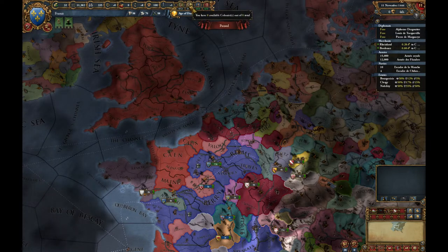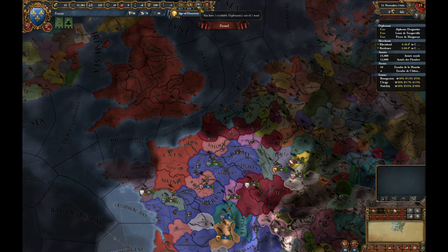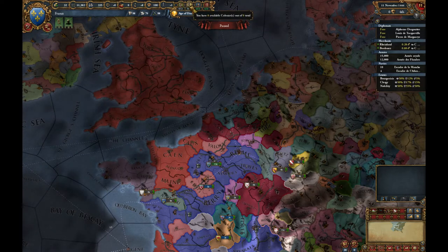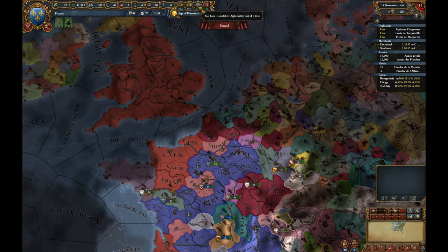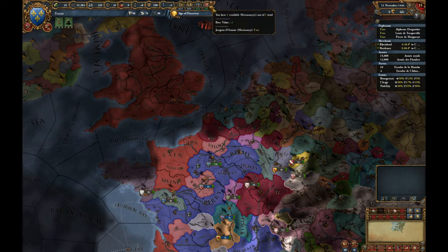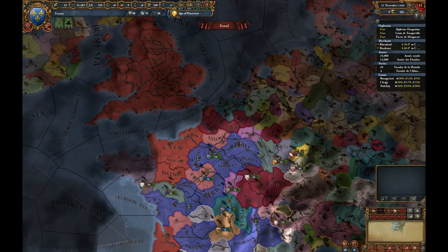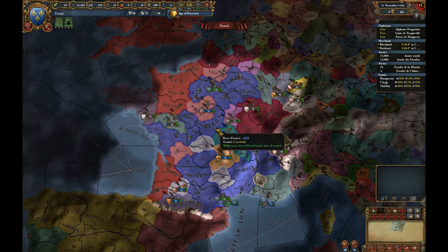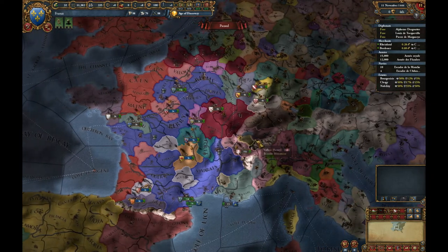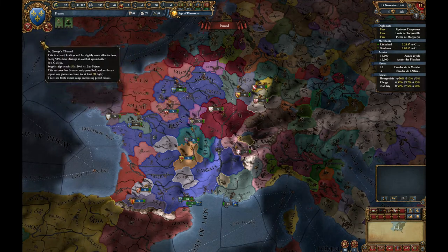There are four types of person we have. Merchants are already assigned so we'll leave them. We don't yet have any colonists — we'll cover those when we get there. We have three diplomats, which we'll use pretty soon. And we have one missionary, who doesn't really come into play until you have provinces with a different religion — in this case Catholic. Right now he'll just sit there doing nothing.